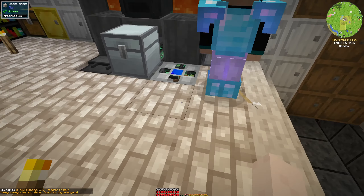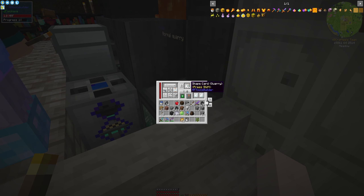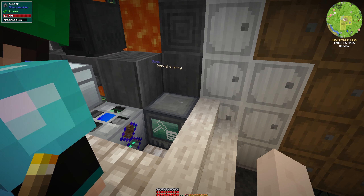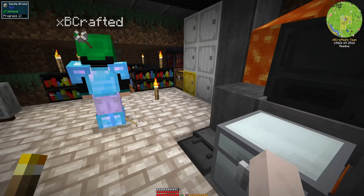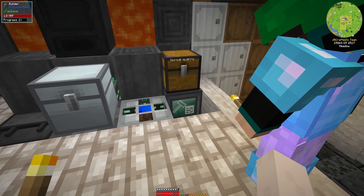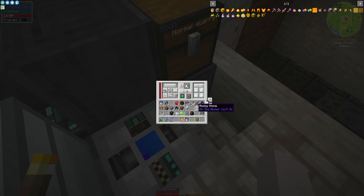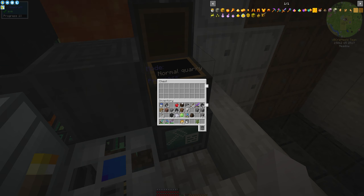We're gonna put the card back in and take that block out. We need something on top for inventory - let's make a chest because we can upgrade it later. There it goes - it should toss whatever it finds up in there. Oh look at that, it's going!